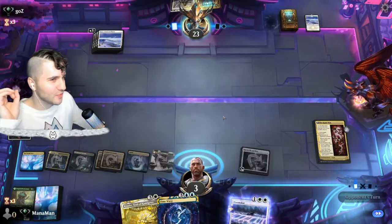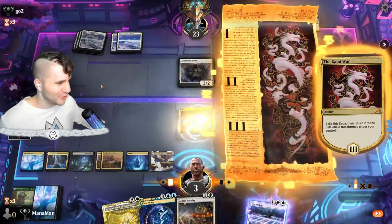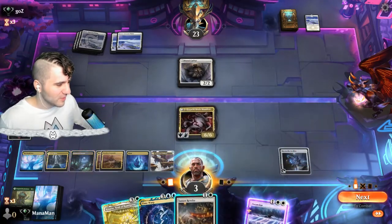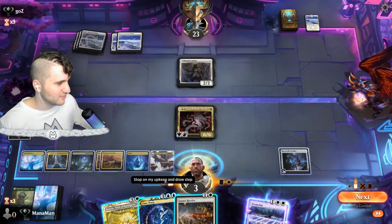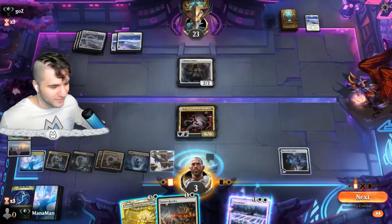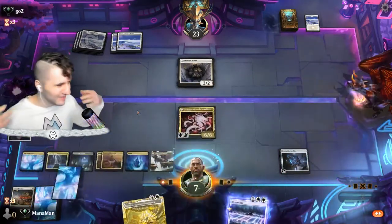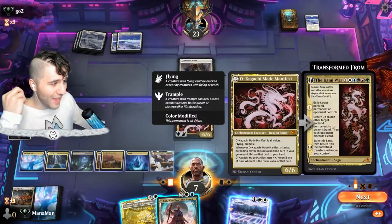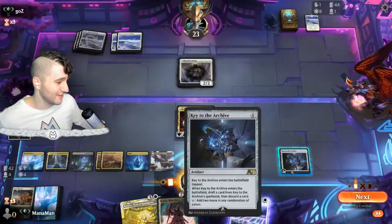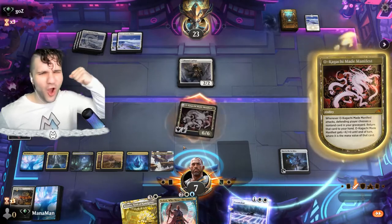Kagachi Made Manifest — that is wonderful! Brutal Cathar won't get anything to take. Now we go for Sunset Revelry to gain life, then let's go for Time Warp — taking an extra turn. Because Kagachi has summoning sickness we'll swing in next turn. Let's gain a little life with Sunset Revelry. Whenever Kagachi attacks, the defending player chooses a non-land card in your graveyard and we get to return it to hand — whatever they pick is still a free card.